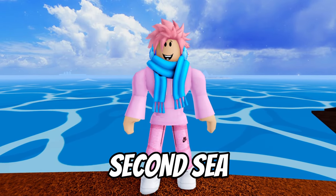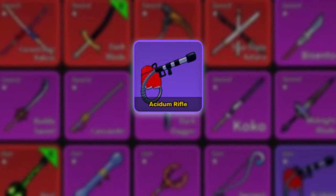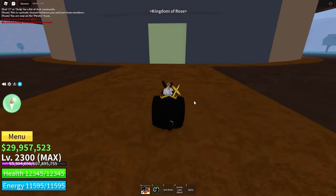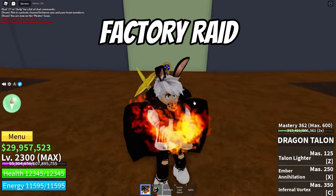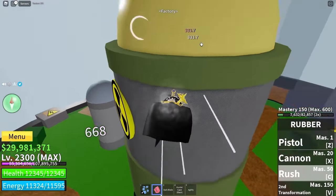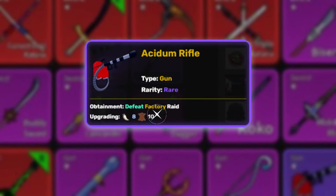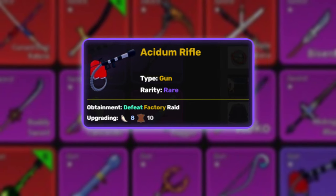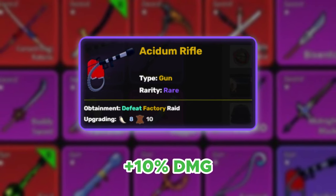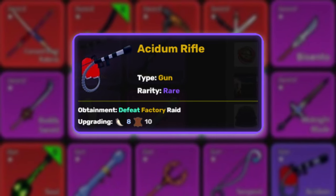Moving on to the second sea. The first gun here is the Ascidum Rifle, and you get it in a unique way. On the second sea there's a place called the Factory where raids happen periodically. You have to destroy the Factory core inside, and once you do, you have a chance of getting it. Grade 2 requires 8 Vampire Fangs and 10 Leather Straps, but only increases damage by 10% — not really worth it.